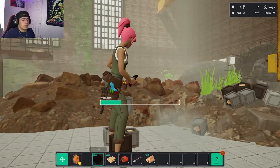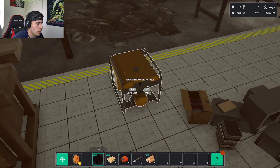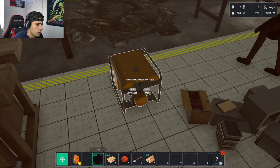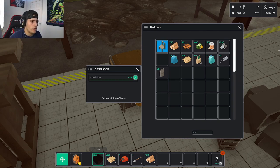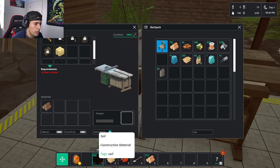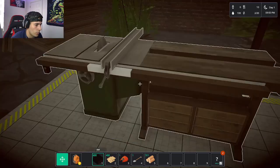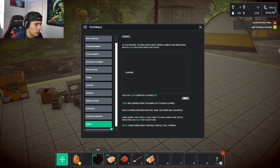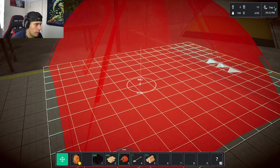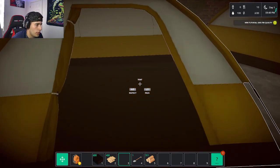I gathered all the wood and interact with the generator to add fuel. It shows 87 hours of fuel remaining. I operate the table saw and start processing materials. My character is getting tired, so I go place my tent in the little area I've set up as home, line it up, and end Day 1.